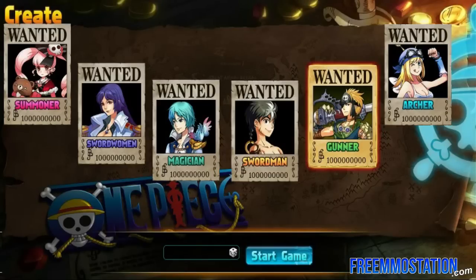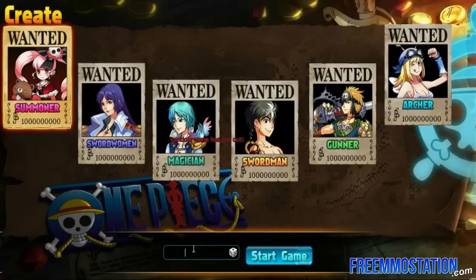Let's see what this game has to offer. We can create a Summoner, Swordswoman, Magician, Swordsman, Gunner, or Archer. Summoner sounds pretty fun and interesting, so we're going to select that and type in the name Skylente. Start game.